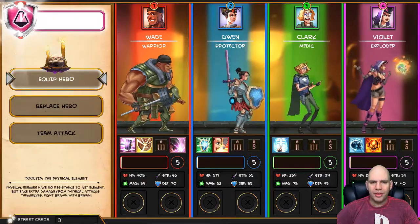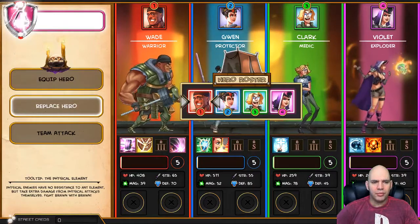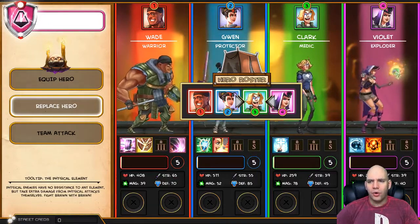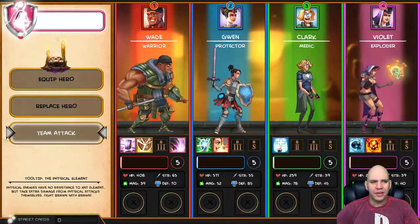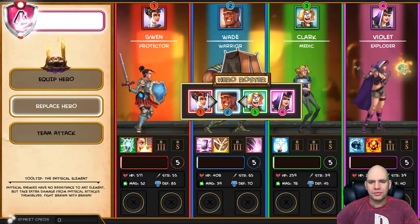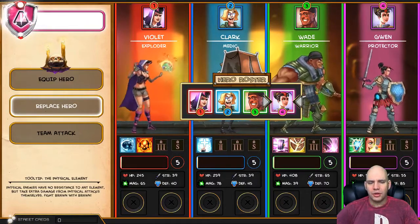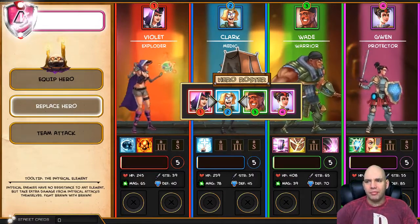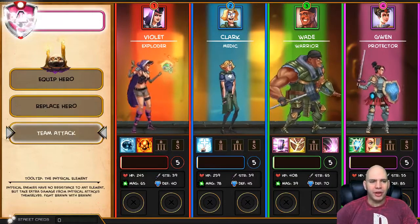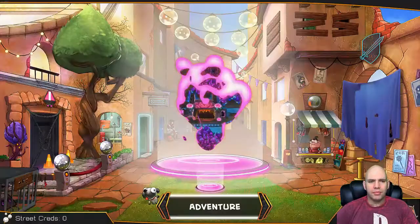RB to modify your team — I don't think that was available before. So you can change the order that they're standing in. Replace hero — oh I see, you can swap them out. I remember having the shield person farthest away from the enemies. I don't know if it makes a difference or not. Alright, let's just go.